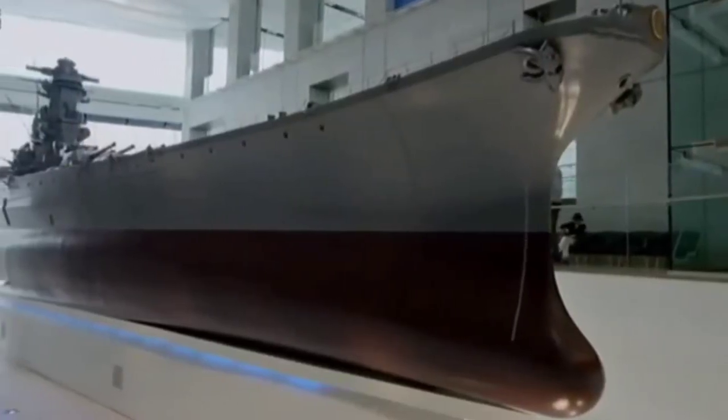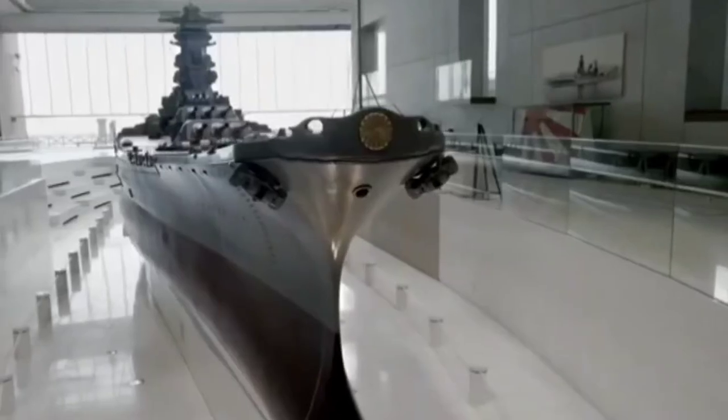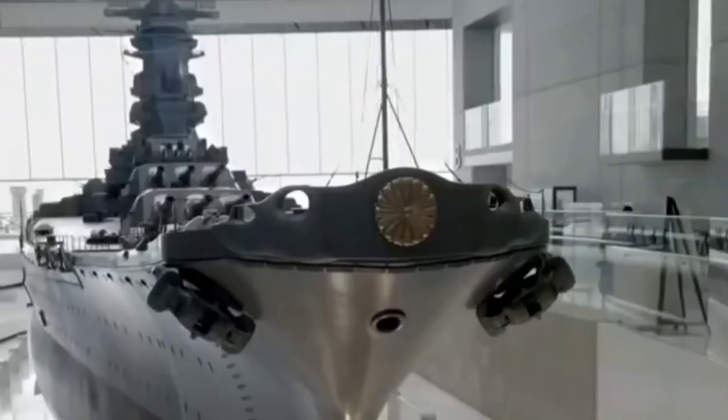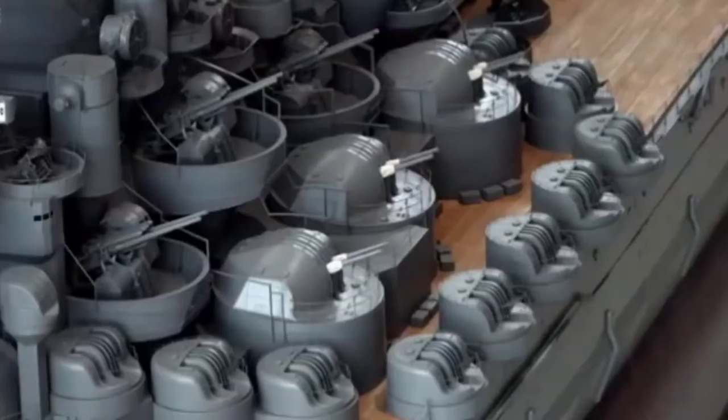The Emperor doesn't pay attention to the annoyance of small destroyers and cruisers. The turrets traverse slowly and the reload takes a long time. While the shells are flying, you can sit back and sip your tea. But when the shells reach their target… what? How can it be?